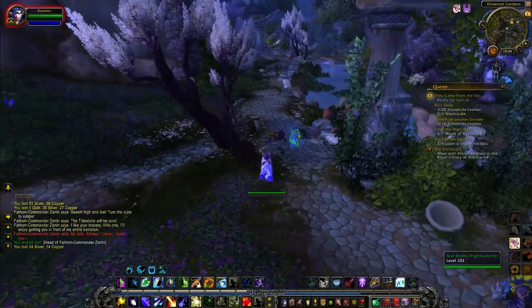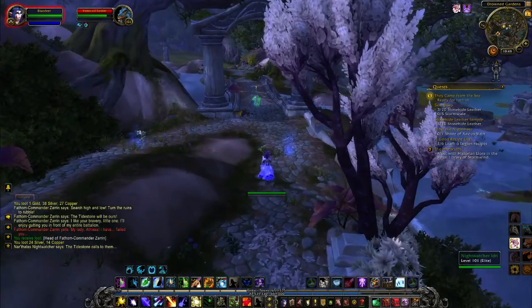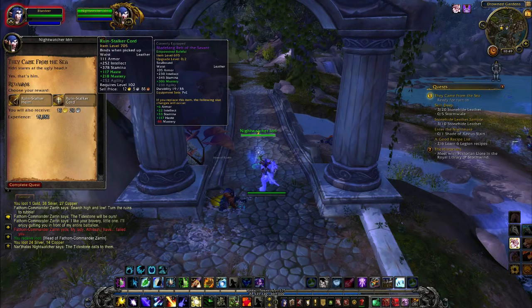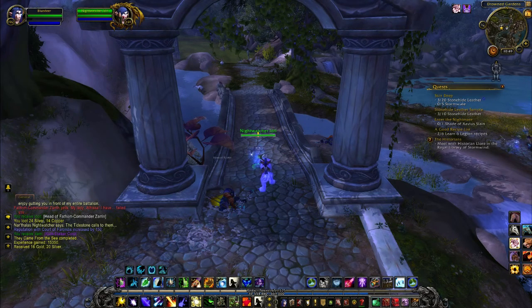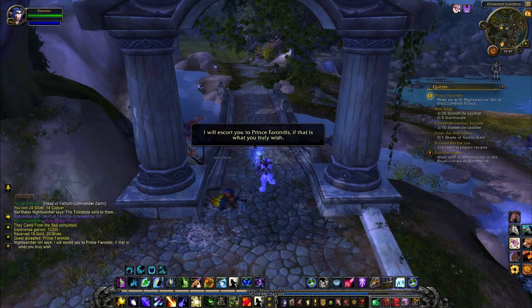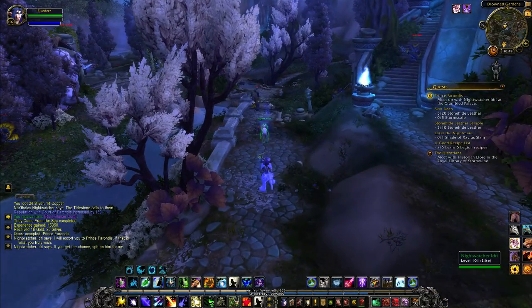Here is Idri - hello once again. What should we take? I think we'll take that - thank you very much. Oh, nice upgrade too. By the looks of it we also need a repair. We meet up with Night Watcher Idri at the Crumbled Palace. I'm guessing that wasn't its original name but the foundations gave way. Idri is rambling on just like I am, so we're going to go ahead and follow her now.